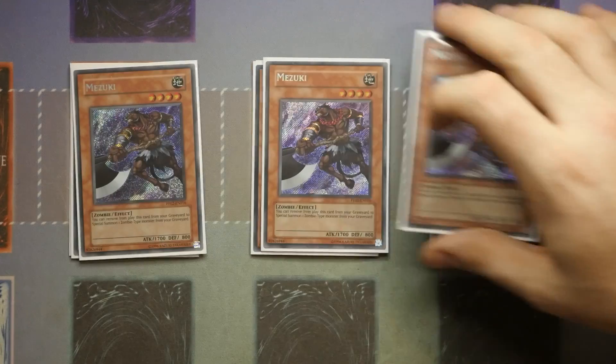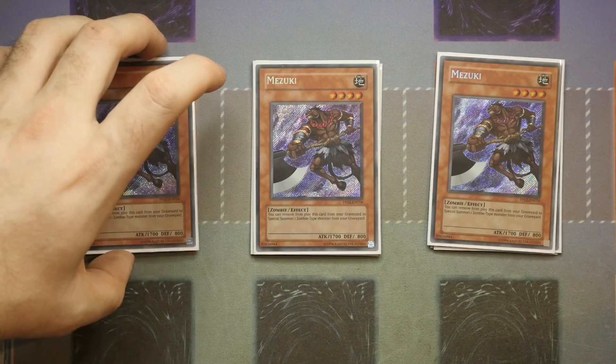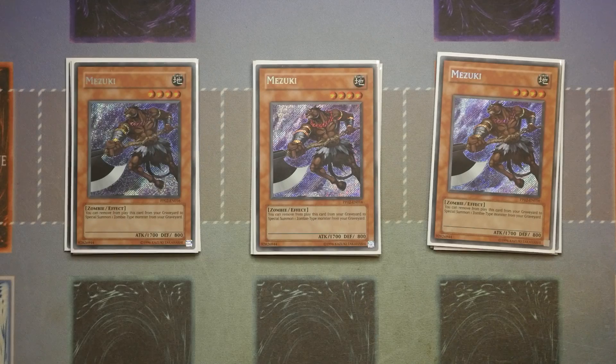Then of course we've got Trill Mizuki. One of the issues previously was having Mizuki stuck in the hand and finding ways to get it to the graveyard — that's where both Unizombie and Horus come into play. Once you've got King Sark set up, getting to Mizuki isn't that bad because you just foolish burial it or send it from the hand and then send a Horus monster from deck to the graveyard. You can use Mizuki to bring back other monsters you may need, especially with Zombie World in play, leading into zombie link monsters, synchro plays, and generic rank plays.